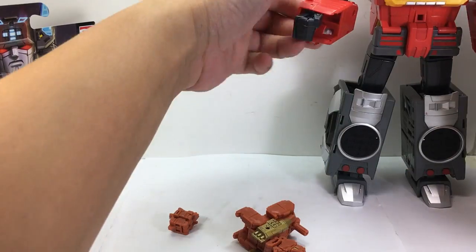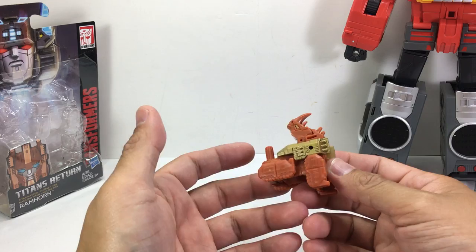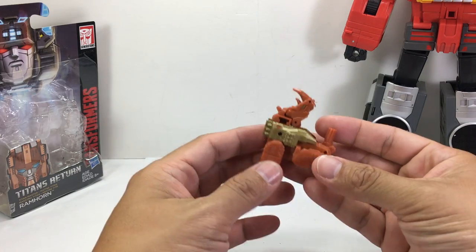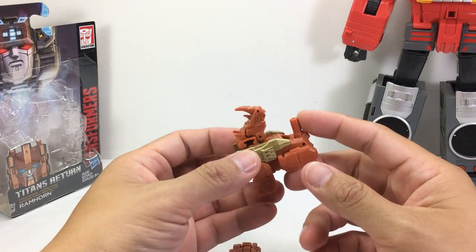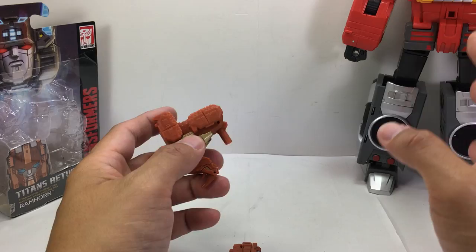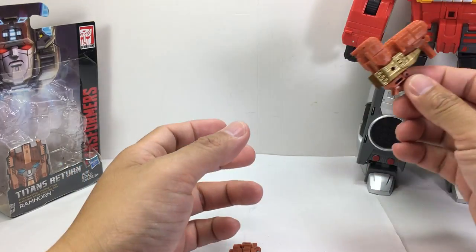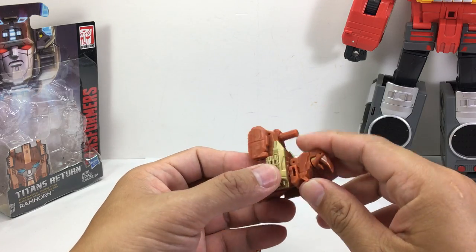It's the color that really disrupts most of this figure. I mean, he's supposed to be a rhino, but he's turning into a tank — a brown tank, a brown Titan Master, a brown gun. It's okay, I suppose. If you have a Blaster, the color sort of works well with his color scheme, but I don't know if it will work with other figures.